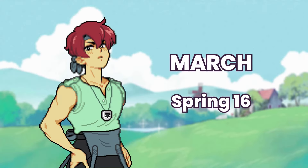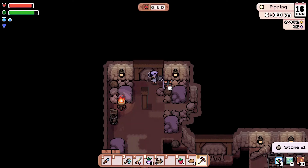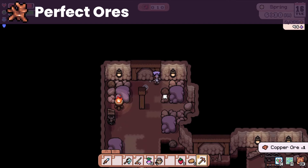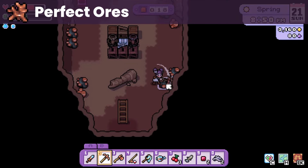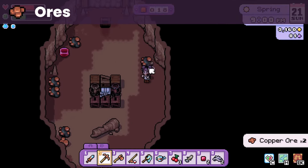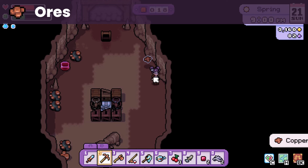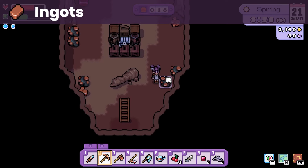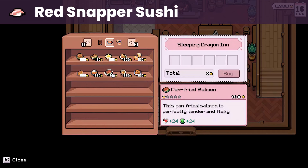Moving on to March, whose birthday is on spring 16. He loves perfect ores like copper, iron, and silver that you can get from the mines — it is a pretty uncommon drop, so I settled with a liked gift: ores. Any type of ores and ingots is a liked gift. You can get ores from the mines, while ingots can be acquired in the forge. So just go for ores for a quick relationship boost. March also likes most meals prepared with fish ingredients, so if you don't have time to go to the mines, you can cook or buy these types of meals at the inn.